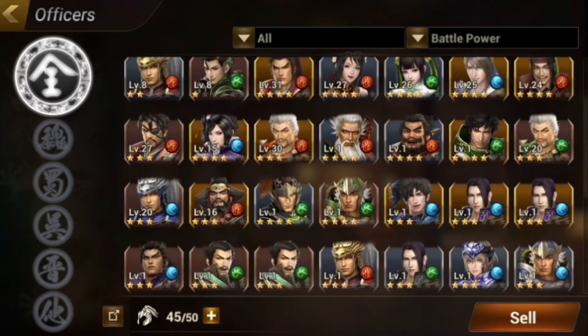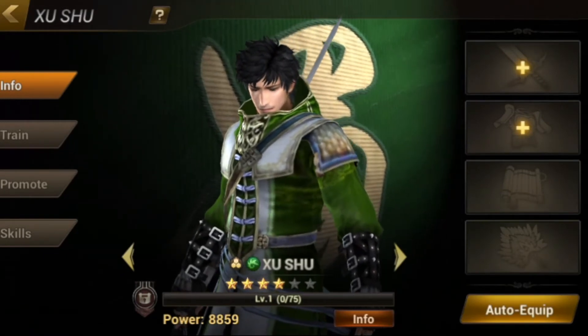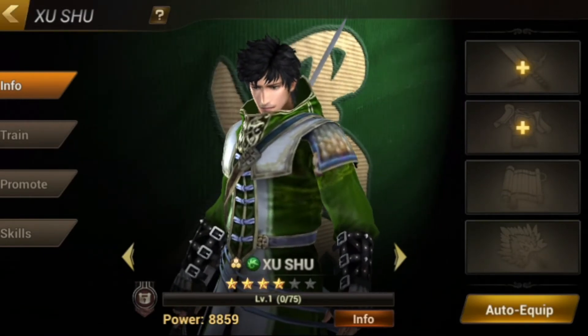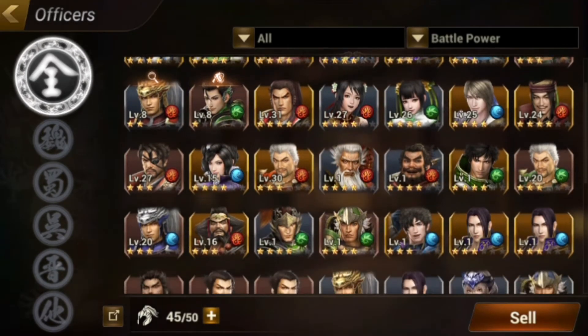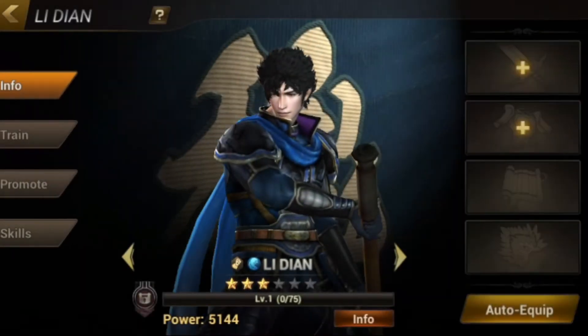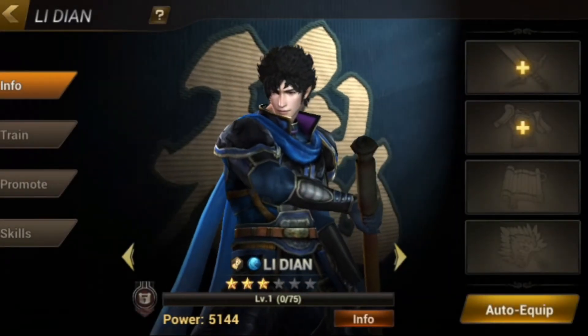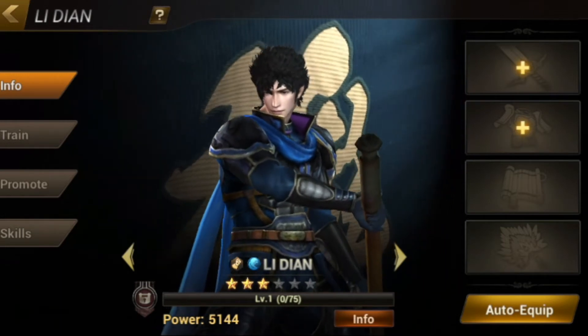This green one is actually not bad. I do not know what he does though. This is my roster. We also have this guy — Li Dian, which is Casual Nerd's favorite character.